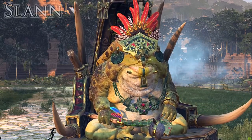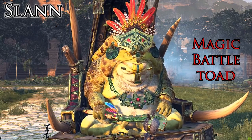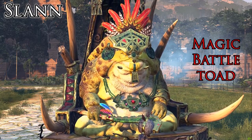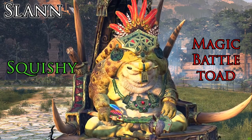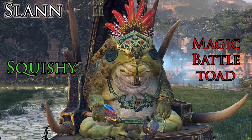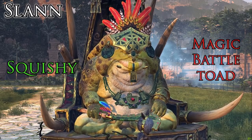That brings us to the Slann, one of the most popular picks for the Lizardmen. These chubby funsters are your magic battle toads that will give you all kinds of magical problems. The most common three you might see are Life, Light, and Fire, each bringing the problems that that magic lore brings. Not to mention the damage resistance AOE ability they have, which can be very powerful in certain builds. As the Slann aren't very good in melee and are a little bit vulnerable, they'll probably come with a bodyguard unit — very often the Star Chamber Guardians. Luckily, just like they can't get away very quickly, shooting missiles and artillery at them is always a good call.